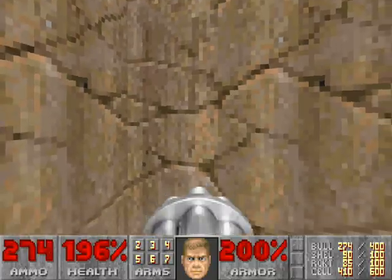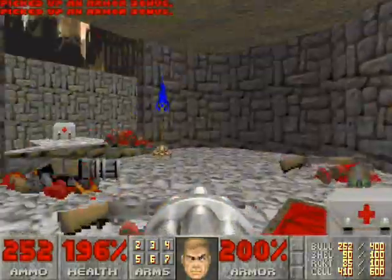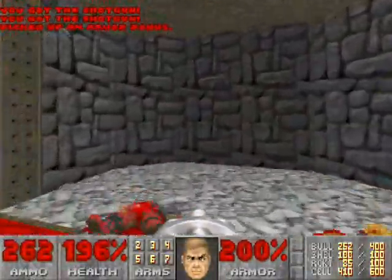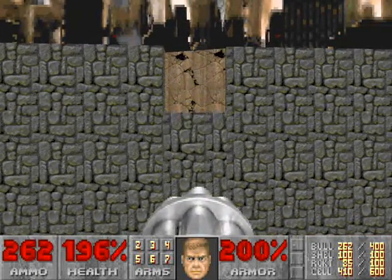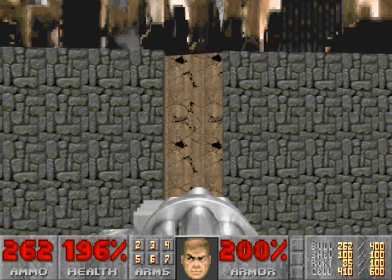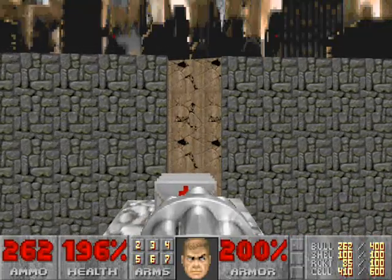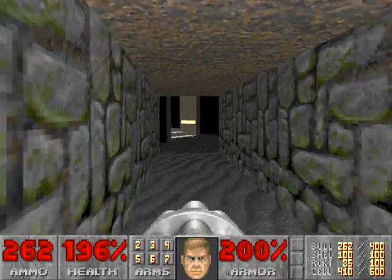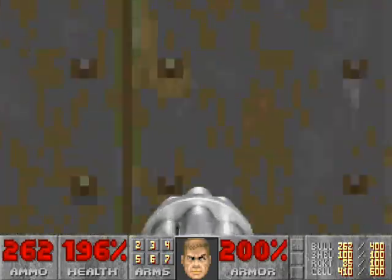Now we'll back up to get a running start and run through into the darkened alcove. When you step in the lighted portion where the armor is, some chaingunners will be revealed. There is a secret inside here, but we'll grab that later on. For right now, we'll take this teleporter. This area is very unfair — you have to hope you don't get hit. I didn't even get hit; that's very new to me. When you walk up to this ledge, that will lower down.